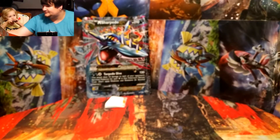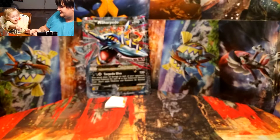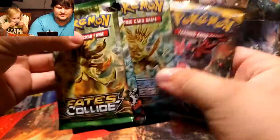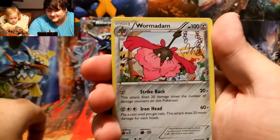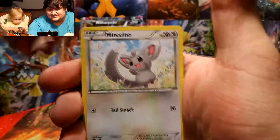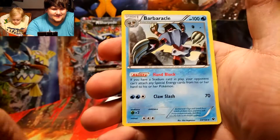I'm gonna start opening the Fates Collide pack first. So from Fates Collide we got a Fossil Excavation Kit, Wormadam, Kabuto, Snubble, Bronzor, Minccino, Deerling, Carbink, a Special Energy Strong Energy as the reverse holo, and the rare is a Barbaracle — non-holo rare.